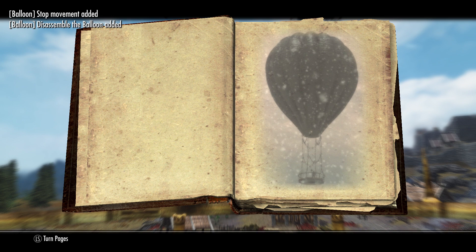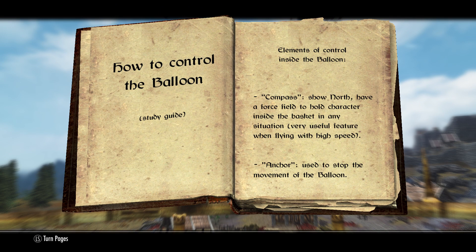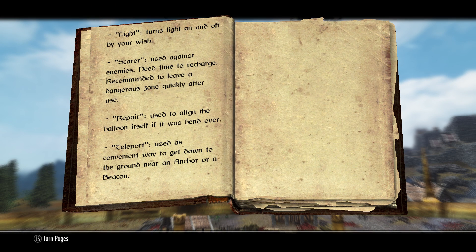First things first, you need to read your guide of balloon control, which you should have picked up during your mini quest. If you didn't and you have trouble with this, just drop me a message and I'll tell you how to add it via the console. Reading the guide will give you several spells which you'll need to control the balloon, and if you give it a quick read you can also see some of the basic controls and movements within the guide.